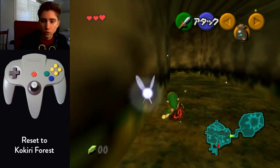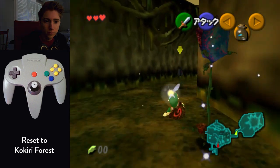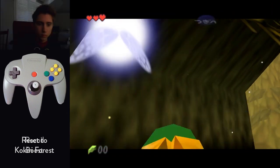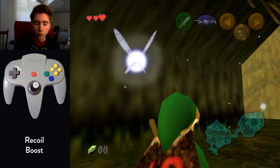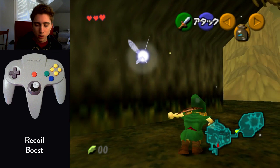After you talk to Mido, do four rolls forward, then do three rolls and cut the farthest Deku Baba. Once you pick up the Deku Stick, you want to get primed to do the recoil boost. It saves like a second or two, but it's worth it because it's so easy to do.